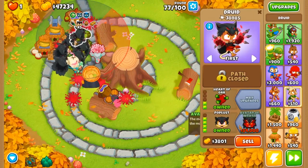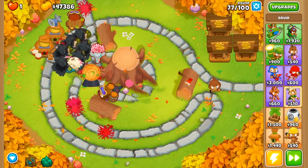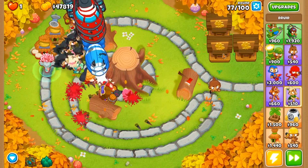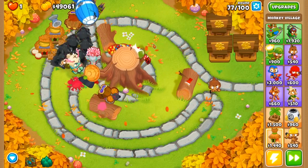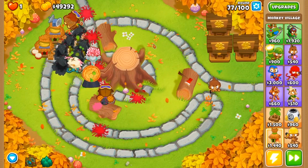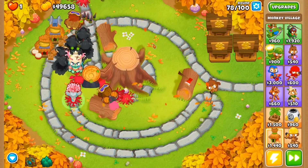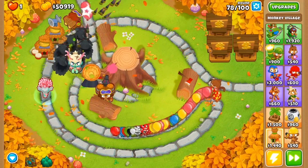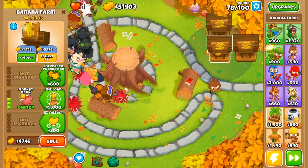We're sitting at 47,000 — we only have about 6,000 to go and then we'll be able to afford our avatar of wrath, and it's going to be smooth sailing for the rest of the game. Following the avatar of wrath we're going to be buying monkey intelligence bureau, because the avatar of wrath cannot passively pop lead balloons — and since it can't pop leads, it can't pop DDTs. So we'll get that to help out our avatar.